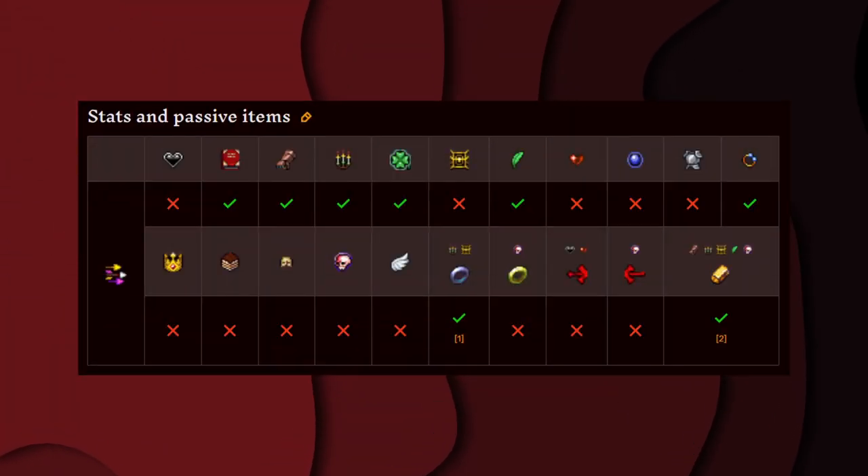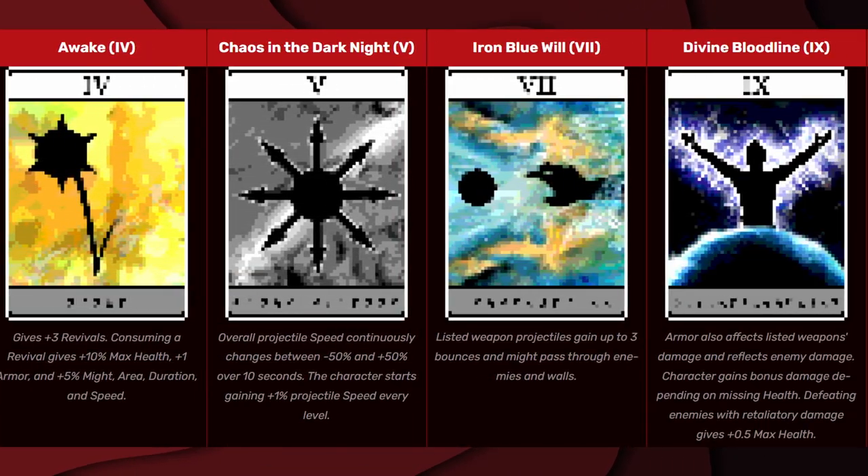These are all the stats and passive items that affect Millionaire. And these are all the arcana that affect Millionaire.